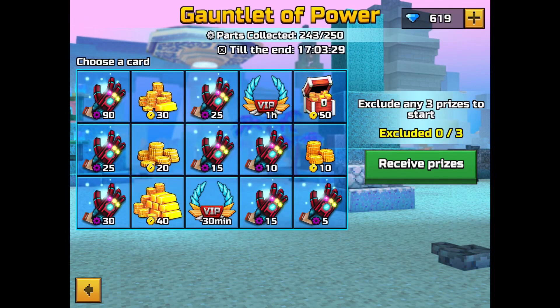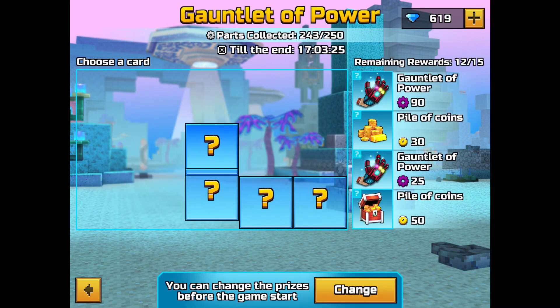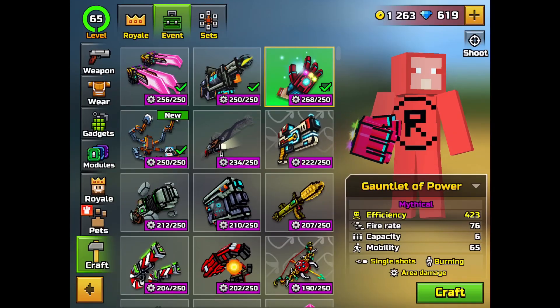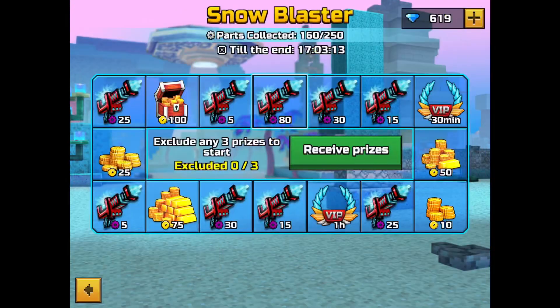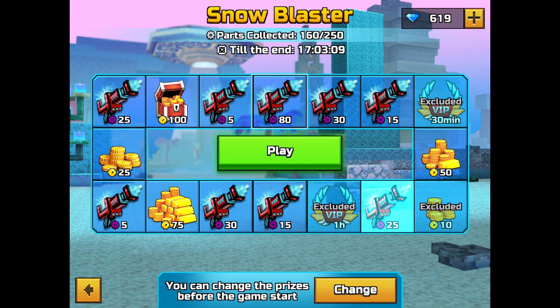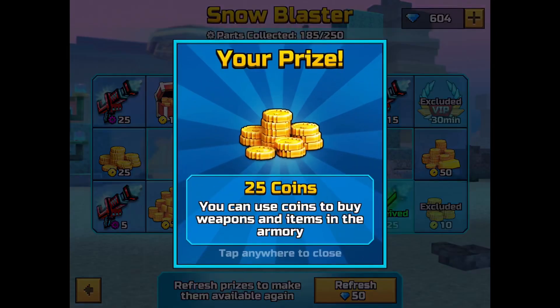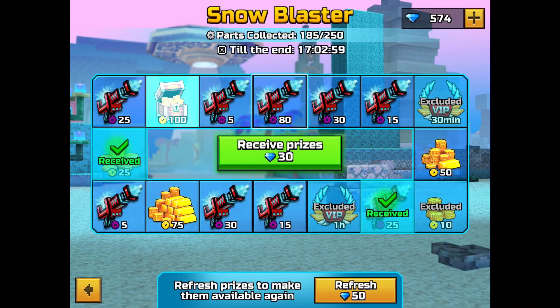And then I got the rest of the alien Santa set. I needed two more weapons and I was close to getting both of them, so I just spent some gems on them and got them. There will be a gameplay video on this set soon. I tried out these weapons some time ago — the heavy was okay, but they weren't amazing.